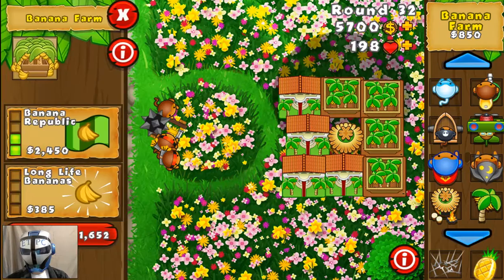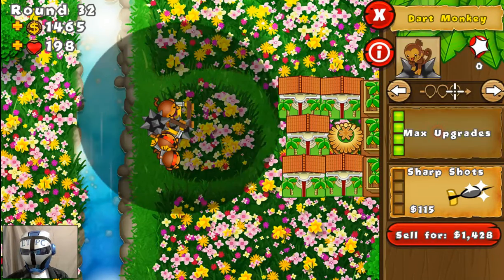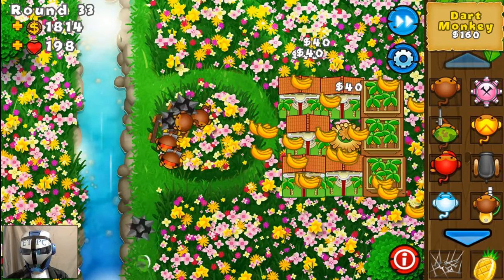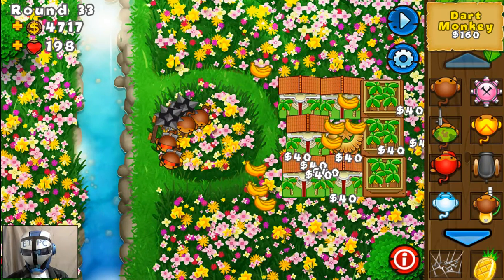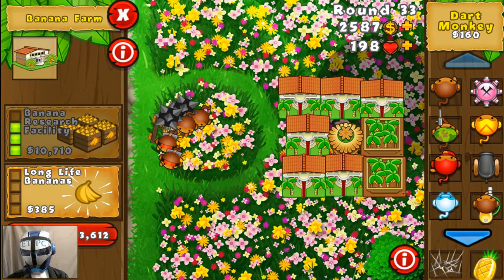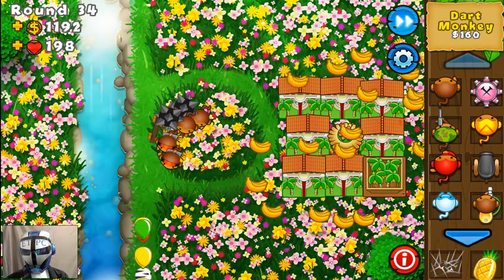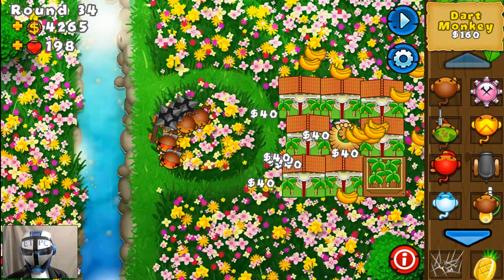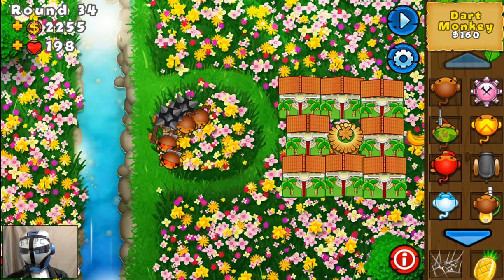How many freebies do we have? Who's been paying attention? Let's do another juggernaut. So many bananas — lots of bananas. You just see the amount of money coming in. You've got to spend money to earn it — no different in this game. Rainbow balloons are going to be coming, so let's give them a warm welcome.